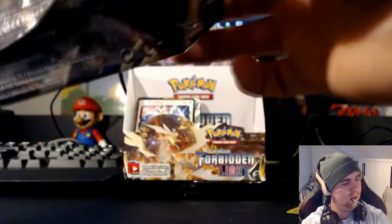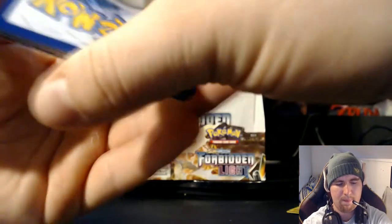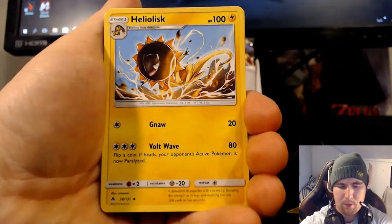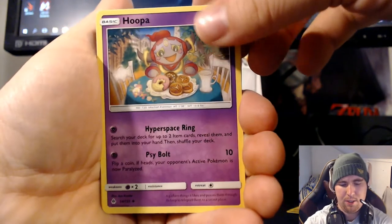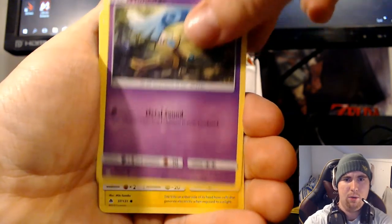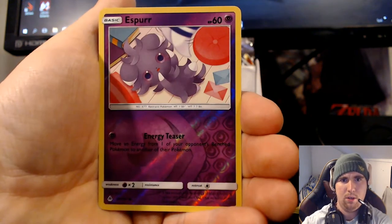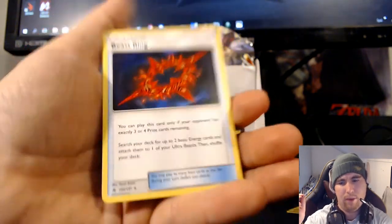Last pack, people — Ultra Necrozma. We've pulled two already; I mean you probably can get three, but should we count on it? Let's hope for some last pack magic. Grass Energy, Heliolith, Magneton, Hoopa, Scatterbug, Honage, Helioptile, Vermite, Skiddo, Esper, and... Beast Ring! I mean, that's something. There you have it guys, no packs left.